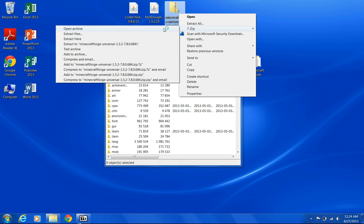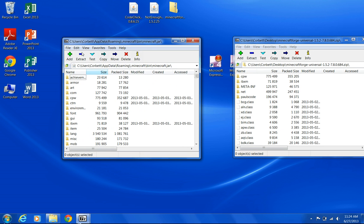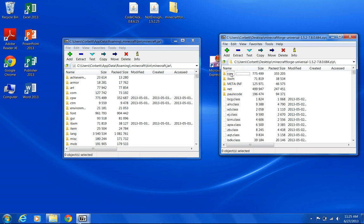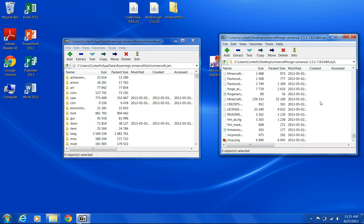Do the same thing with Forge — 7zip, Open Archive. Have them side by side. Know which one's which because that's very important. This is the Minecraft bin jar, and this is Forge Universal. Select everything that's in Forge and click and drag it into the Minecraft jar. That META-INF folder is going to be in there somewhere — you want to delete that. That is the anti-mod software that Mojang put into Minecraft. Make sure you delete that or it will not work and you're going to mess everything up.